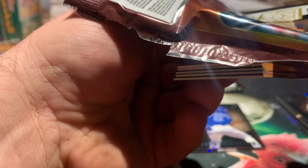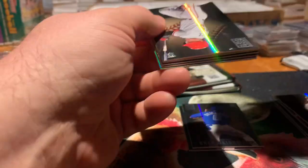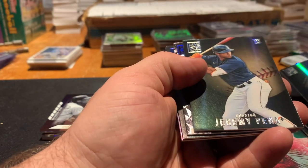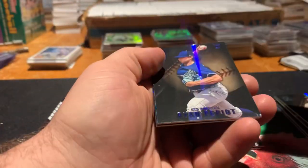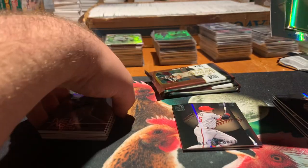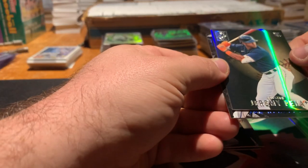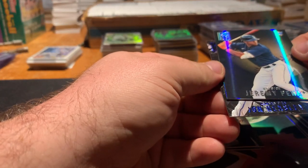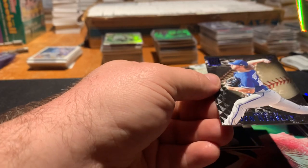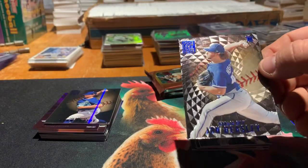Pack four. That last pack looks like it's a little thick — I'm hoping that maybe we get an auto out of this instead of a mem card. We'll see. Oh hey, Lopez. There's a Jeremy Pena rookie. We got a blue Ryan Pepiot. And a Wander Franco New Age — that's a good card. And then we have a blue John Heasley rookie on that Luxury Suite Swirl, so it's blue and Luxury Suite. That's actually a very nice card.